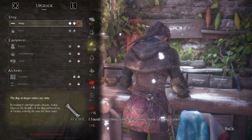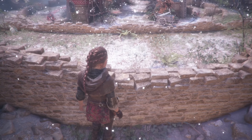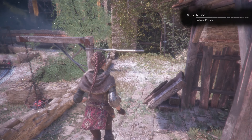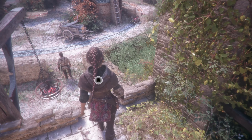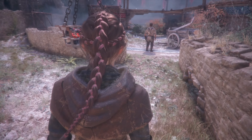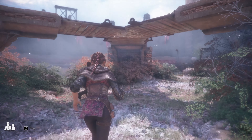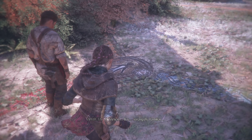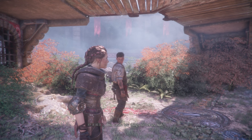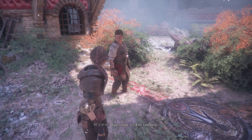Oh hey, I almost forgot. I found something while I was doing some clearing earlier. Come take a look. Another story about stones? Actually, you're not far off. A fresco. It's strangely familiar — it includes the symbols of the pillars. This castle has things to tell us, huh? And what is it telling us then? Even I don't understand everything. I just think we'll be fine here.